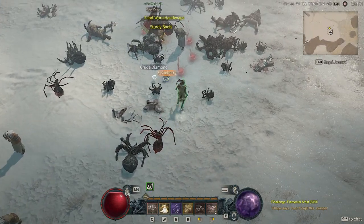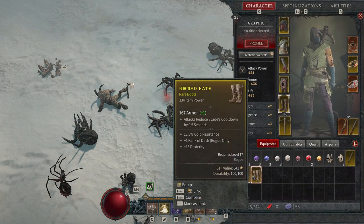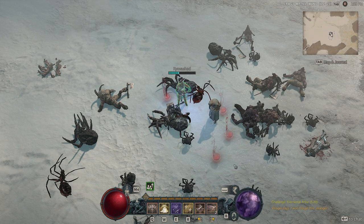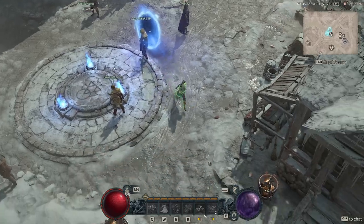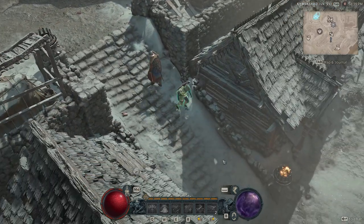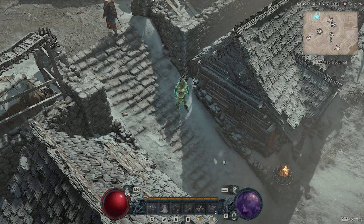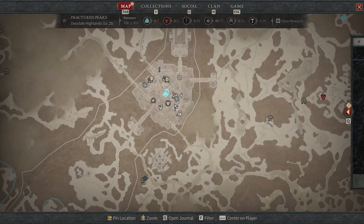Right there we got 35 Murmuring Obols and some loot as well — very quick and easy. Now I want to go back to the main town and spend these so you can see how this works. It's a great system that lets you continually farm local events for specific gear pieces. The mastery bonus gave us an extra 15 Obols — without completing the mastery section we would have only gotten 20, but because we did well we got 35.